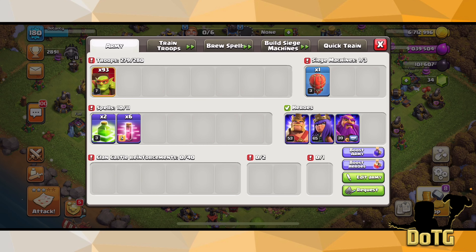Here is the composition: it's just 93 sneaky goblins, two giant spells, and four haste spells — though usually I have six. You can also bring some super wall breakers; they're surely going to help, I just didn't feel like setting them up.